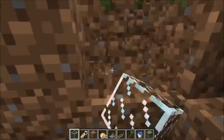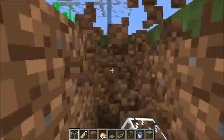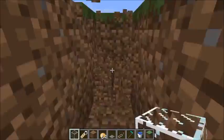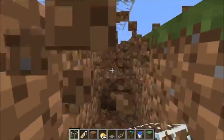Now that you've got the glass in, you should dig a trench around the platform and make it three deep, because otherwise the baby villagers could get trapped under the trapdoors and drown in the water, which isn't a good thing either.